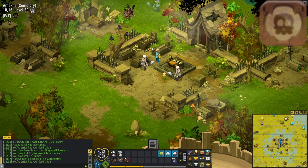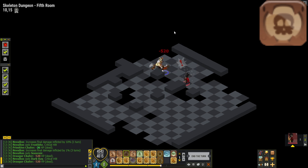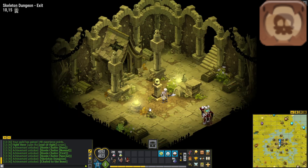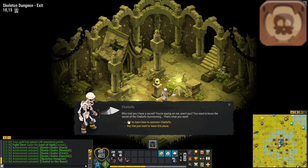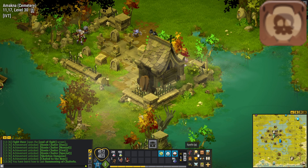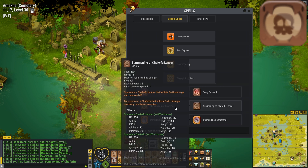Now, if we already speak about the skeleton, there is Chaperful — this is going to be the next spell we focus on how to get. To obtain it, we just need to do the skeleton dungeon. First, we need to finish the boss fight. After this, we need to talk to the NPC that will give us the spell. Depending on which variant of spell you use, there will be a higher chance of 80% to spawn regular Chaperful or Chaperful Lancer. Be careful with the regular Chaperful, because this guy can be the biggest troll in the fight.